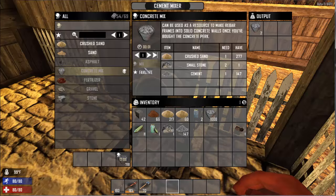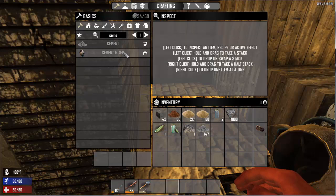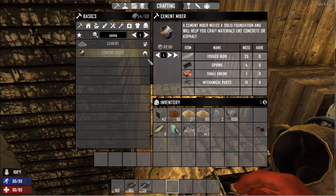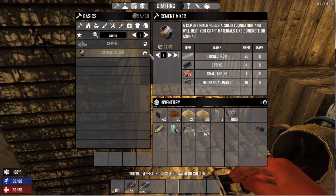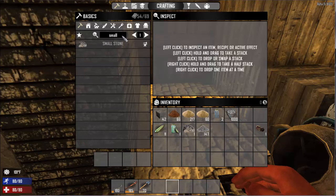I'm going to go ahead and queue that up — it's going to craft for me. The cement mixer, like the chemistry station, has to be made at a workbench, and it requires parts that are tough to come by. The small engine and the mechanical parts are really tough to find. The small engines, as far as I know, you can only find them — you can't make them. It doesn't give you the option for that recipe.